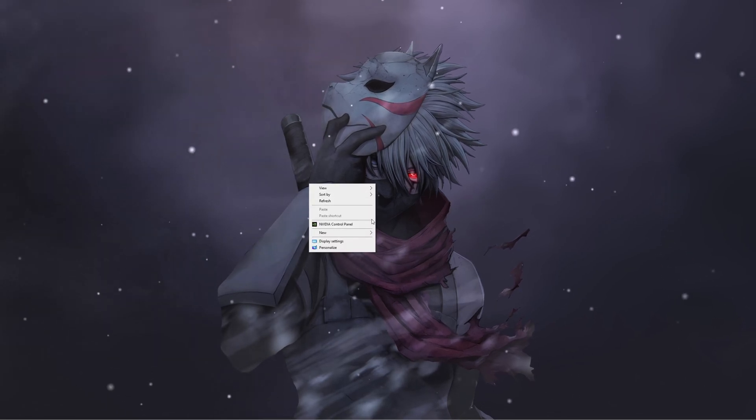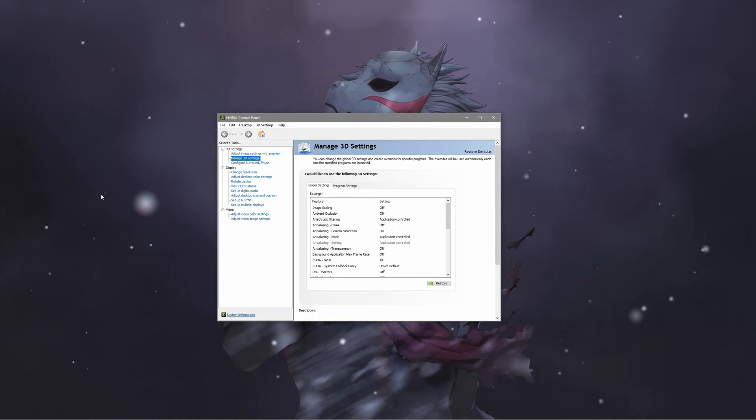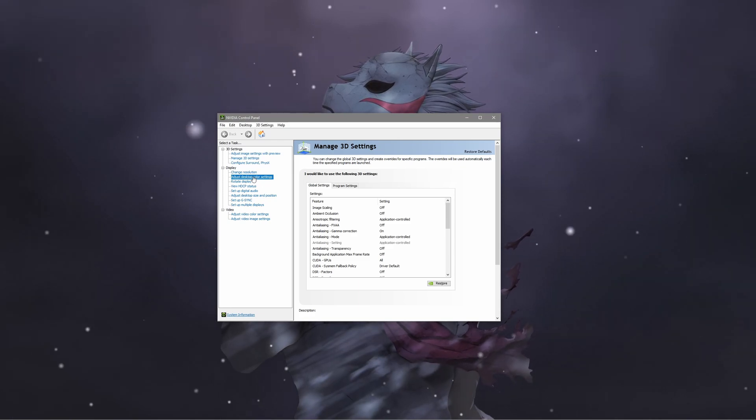Right-click, then click on NVIDIA Control Panel. Once NVIDIA Control Panel is opened, what you're gonna do is press on 'Adjust Desktop Color Settings'.